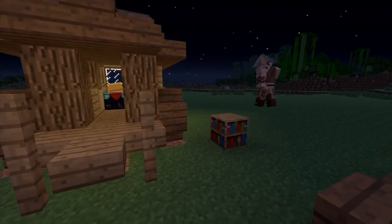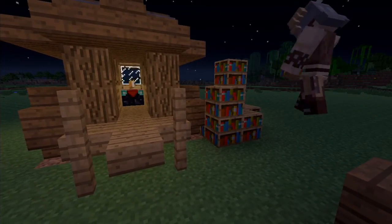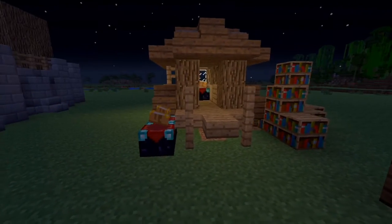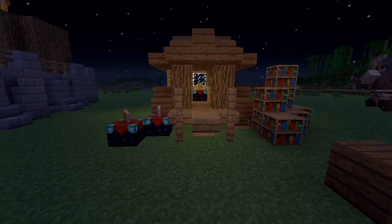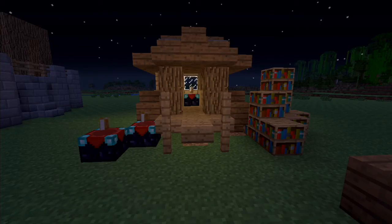You've got to add the snazzy bookcases because they're gypsy people — I guess that's what gypsies do nowadays. Add your enchantment tables around it, make it look a little unique, and there you go — gypsy wagon is complete! That'll be it for this video, and I'll see you guys in the next tutorial or update video.